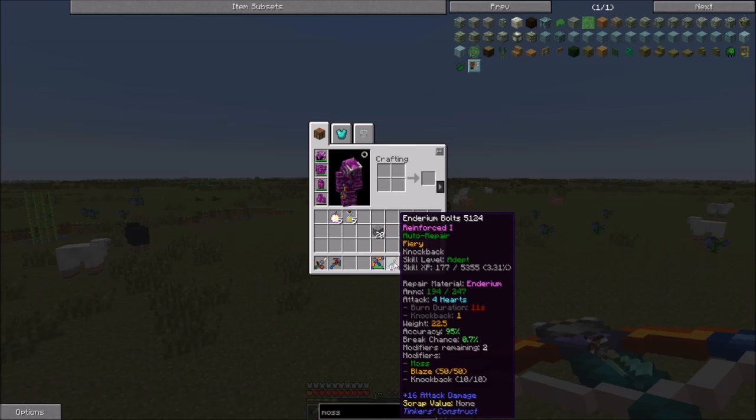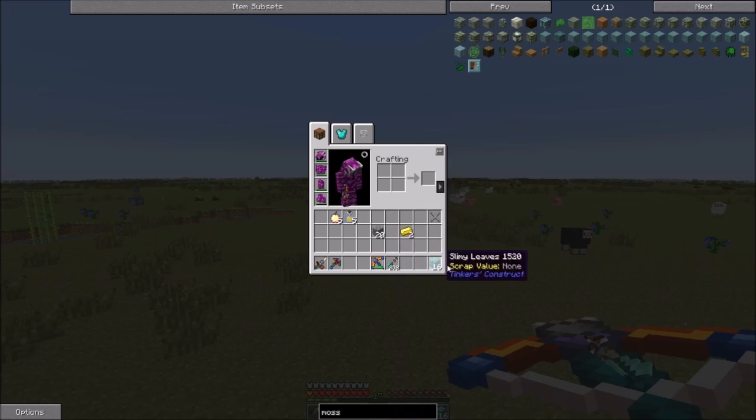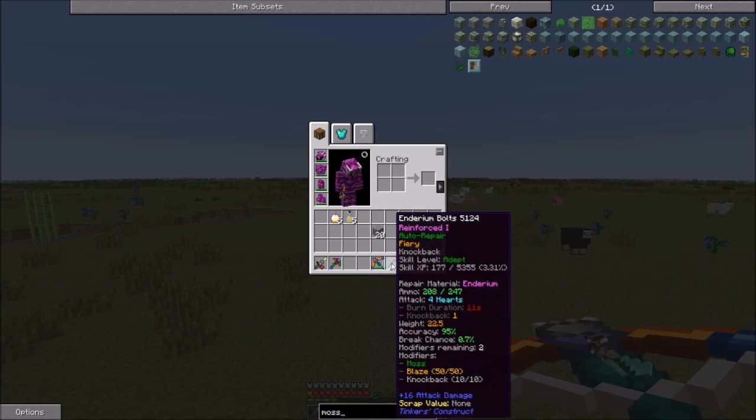Moss, blaze, and knockback. So we're not going to get any extra damage from this. What I'm going to do is go ahead and cut away, and when I come back we'll have this thing fully leveled up and start adding some modifiers. So let's see on the other side of the cut.